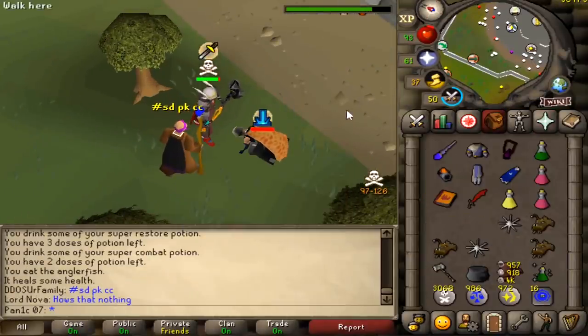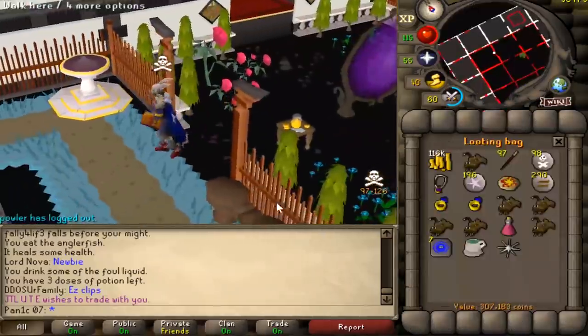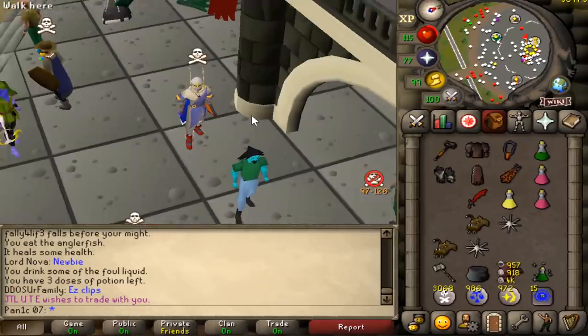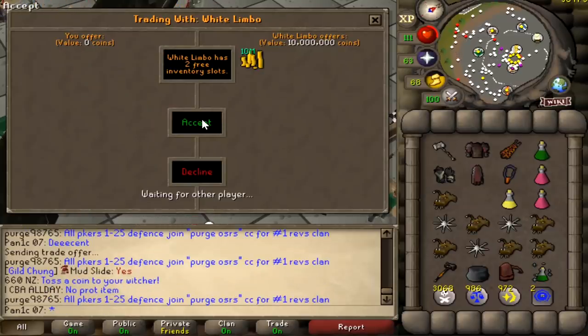We got him — GMaul didn't pop off, which is strange. That's what happens when you try PKing with such high ping. The loot is 310k, pretty average. I really do hope we can pull off a 200-plus damage combo today — that would be mental. We're getting 10 mil from our boy White Limbo, thanks bro, appreciate it man.